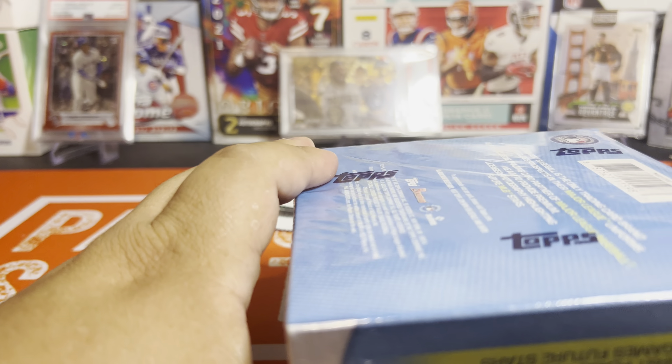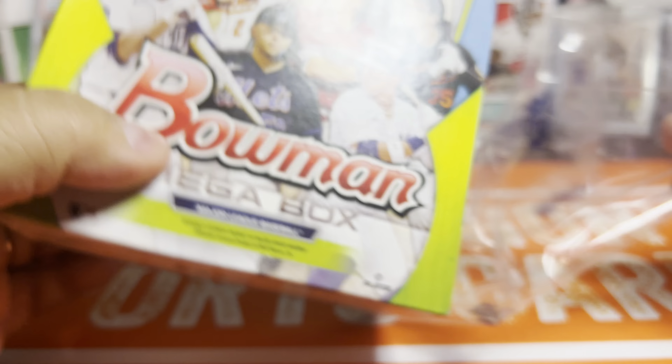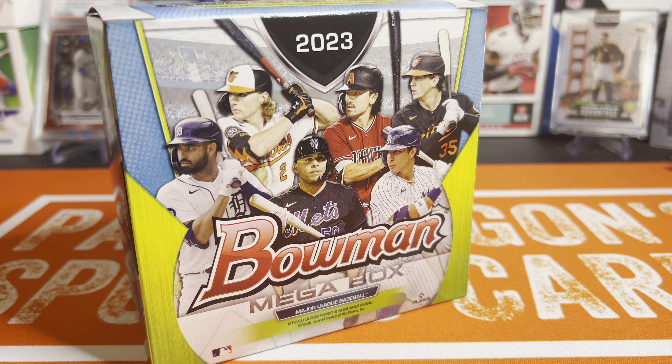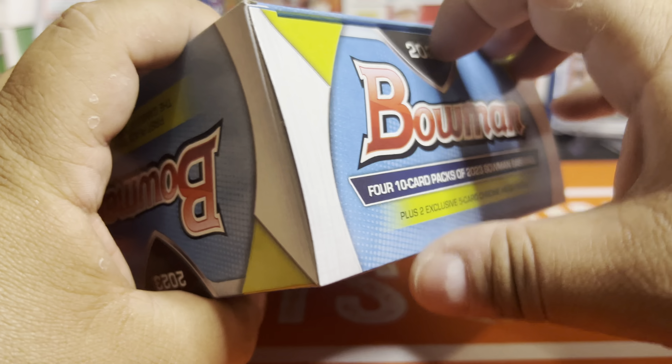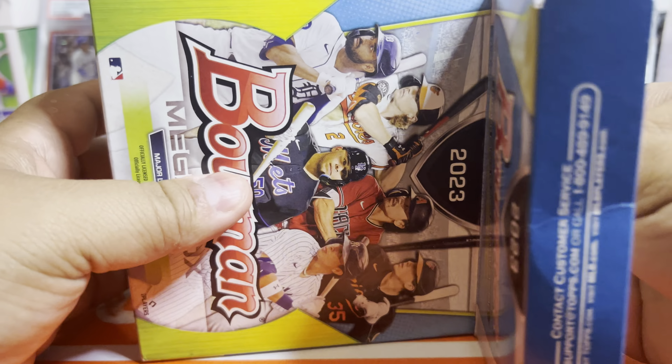You're going to get 50-50 on the Mojos. There are also two insert sets that made it into the Mojo Parallel: the Sights on September, which is 20 cards, and the Rookie of the Year Favorites, which is 15 cards. That's it.